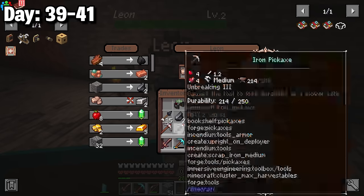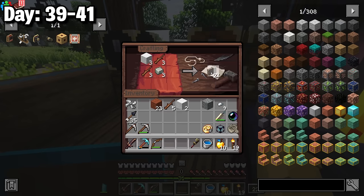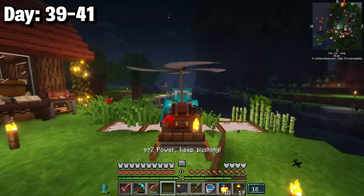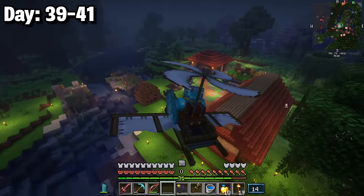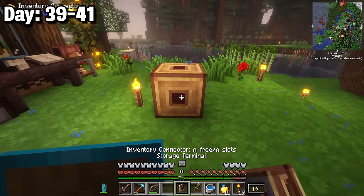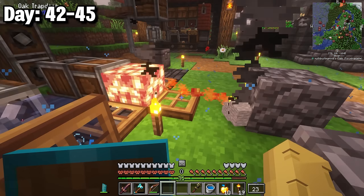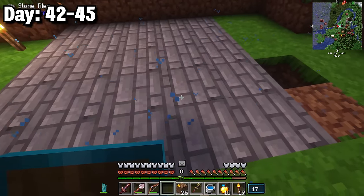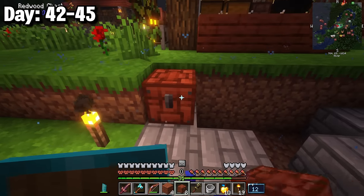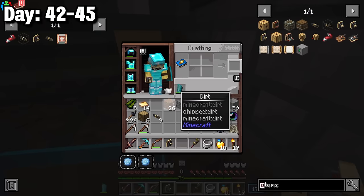With many ores I traded with the goblin for more ingots, came home, and cooked the rest. I made propellers, windmill sails turned into large sails, and hulls — all for a basic flying machine. The gyrodyne was awesome: no runway, no fuel, just spin up to 100% and go. Before night ended I crafted a storage terminal and inventory connector. Days 42-45 I cleared an area next to the house by the coast for a large storage system.